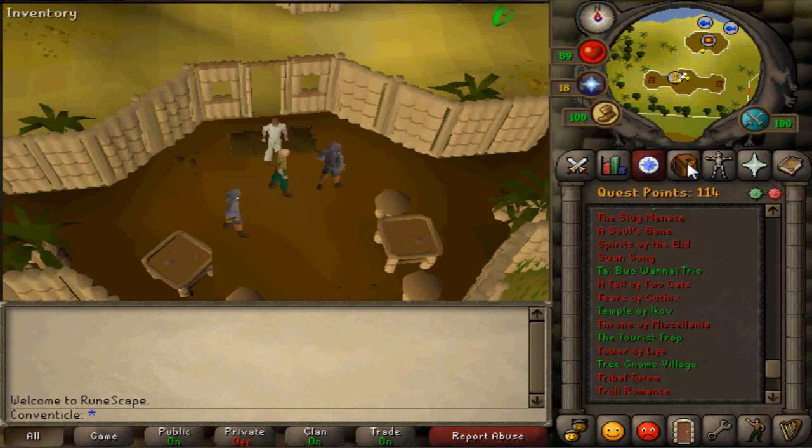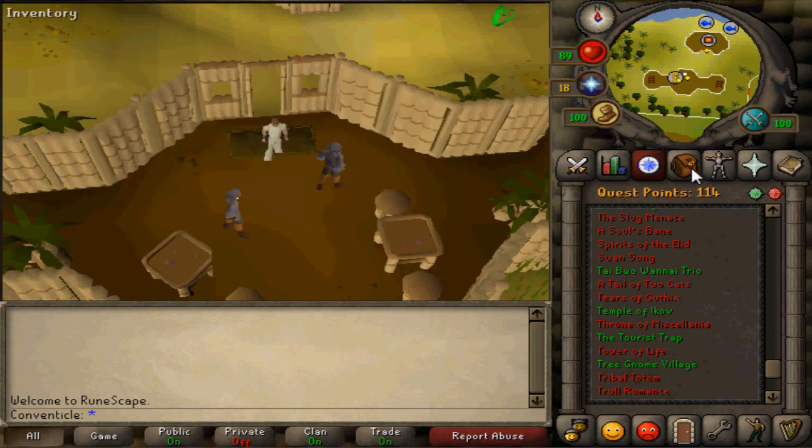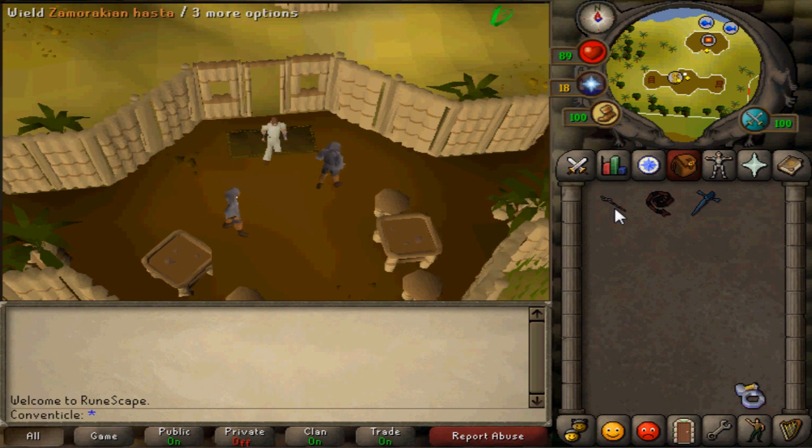If you want to be able to wield the Zamorakian Hasta, first you have to do the Tai Bwo Wannai Trio quest, which also requires the quest Jungle Potion if I remember correctly. You also have to do the Barbarian tutorial that Otto Godblessed gives you — you have to go fishing and fire making with the Barbarian skills and all that. He can be located south of Barbarian Assault, so just talk to him and go through the trials to complete that quest.